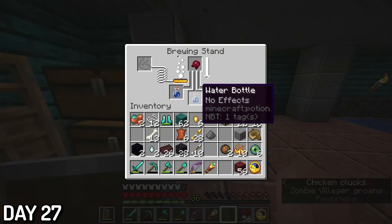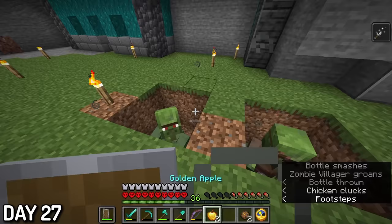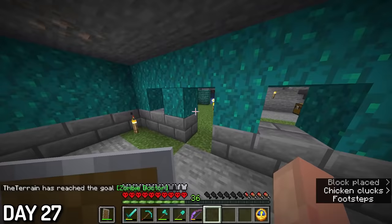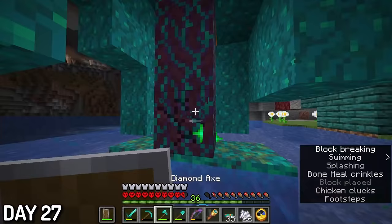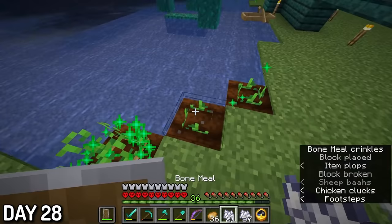Those water bottles were quickly turned into splash potions of weakness. The chest minecarts also came in clutch with some golden apples for the zombie villagers. After splashing and giving them their apples, they became human not too long after. I let them out of their holes and baby-proofed the area so they wouldn't wander off. To end off the day, I farmed some more warped wood to make torches for the caverns. Day 29, I was turning that one potato drop into a potato empire.